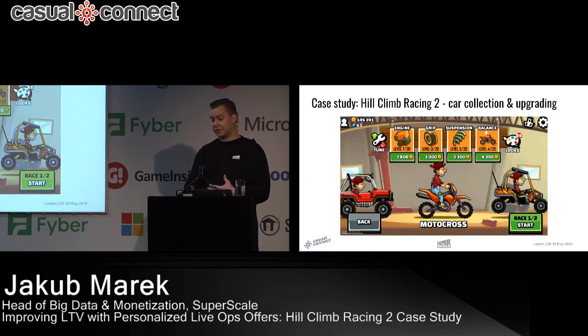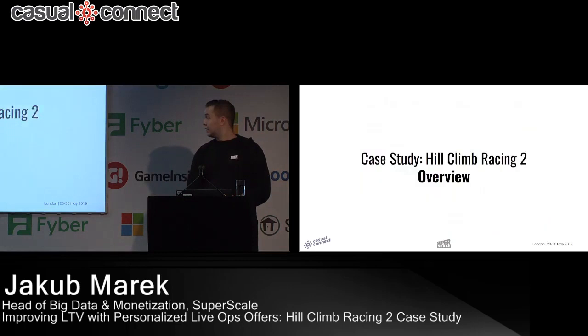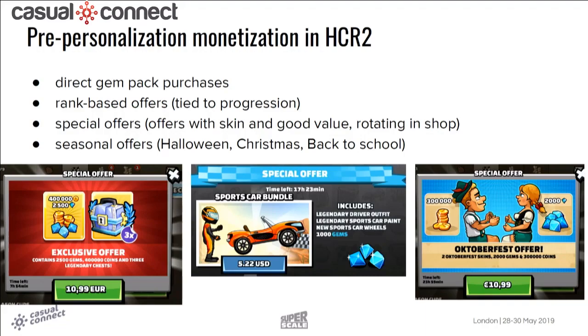There are some metagame systems — obviously car collection. You can upgrade cars with soft currency, and there are also gacha tuning parts that can make your car even better, like wings that let you fly longer after a big jump. This is one of the main things we focus on selling, because gacha typically works very well in free-to-play games.